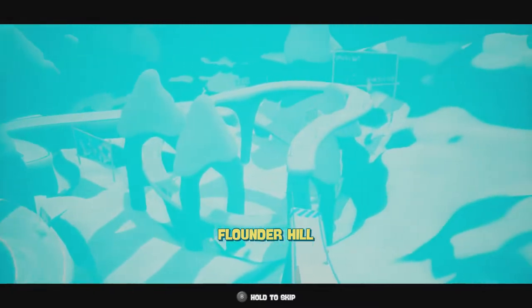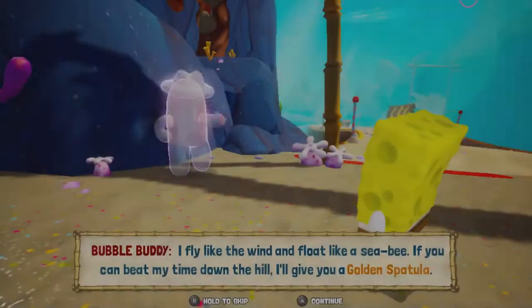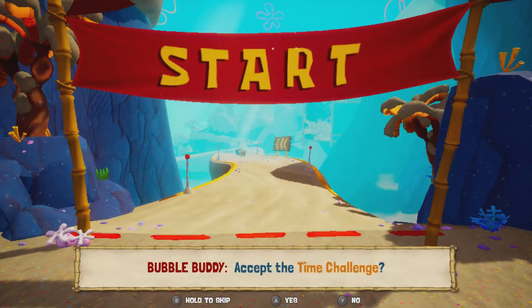Found the hill. It's very foggy here apparently — this fog is not usual for the game. NPC says: 'I fly like the wind and float like a sea bee. If you can beat my time down the hill, I'll give you a golden spatula.' I'm gonna beat you, bone buddy.